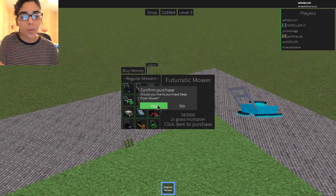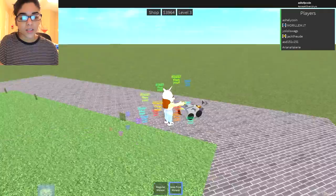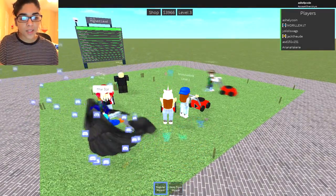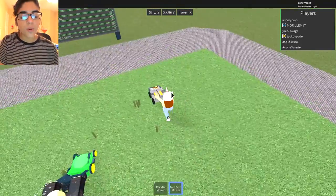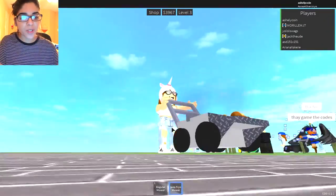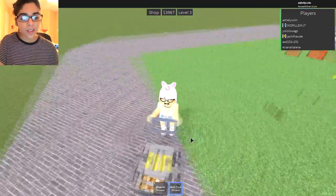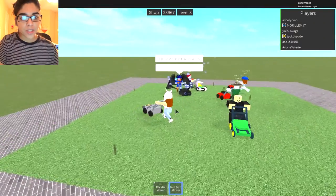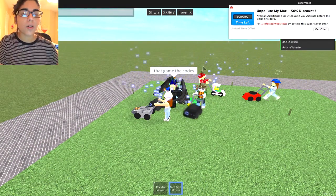We have twenty-nine thousand dollars so let's head to the shop. I'm not saving up forty-seven thousand for the stroller mower — the deep fryer mower it is. And boom, we bought the deep fryer mower! It looks really cool — there's a little bit of chicken and an actual fryer. I thought there'd be fries on it but I guess we're just frying chicken.